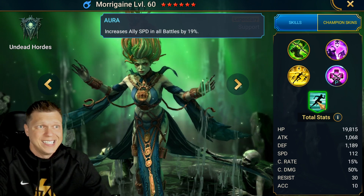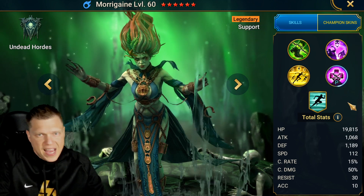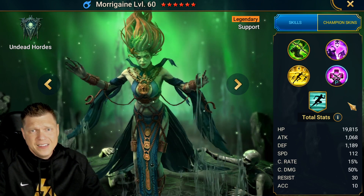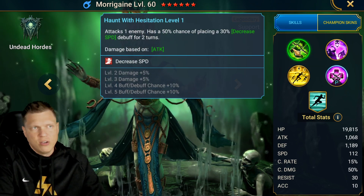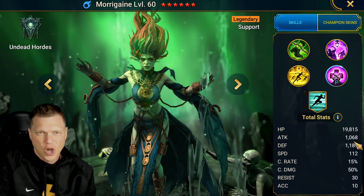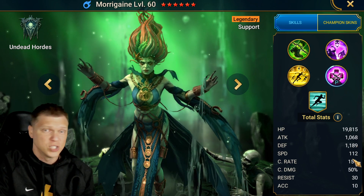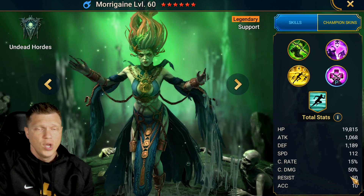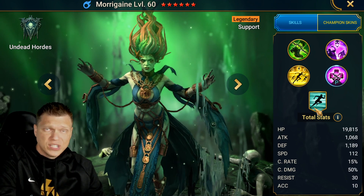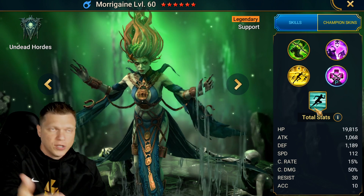She provides a consistent way to get heal reduction on a target to help confirm kills in tag team arena. She also has one of the best auras in the game — ally speed in all battles by 19%. For the base stats, they're pretty solid. The attack doesn't really matter since she's a support champion, not built for damage. HP and defense aren't great, but 1200 defense is not bad for a support. The 112 speed is really nice, and she gets a base of 40 total with 30 resistance and 10 accuracy. So now let's dive into the Morrigain I have built to talk about masteries, build, sets, booking, and everything that goes into actually building her.